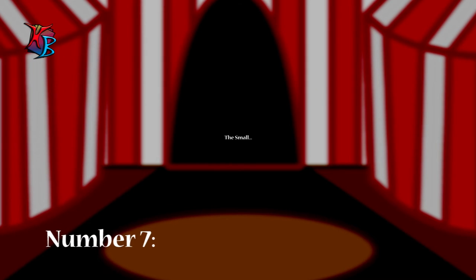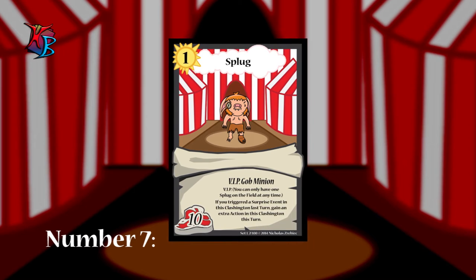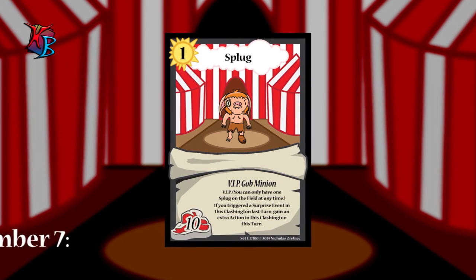At number 7, we have the small, the surprising, Splug — the ultimate saver of surprises. Splug provides an amazing benefit when you use surprises. If you triggered a surprise event in the previous turn, you gain an extra action during the current turn. Who says size is all that matters?